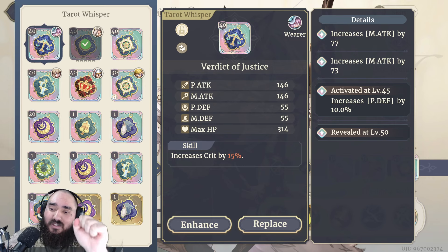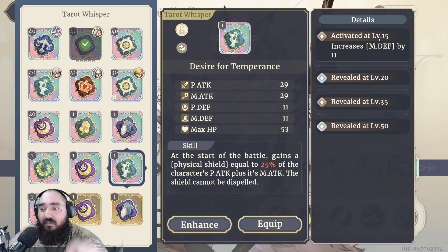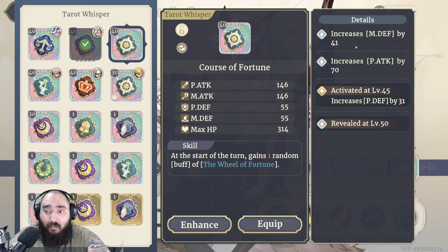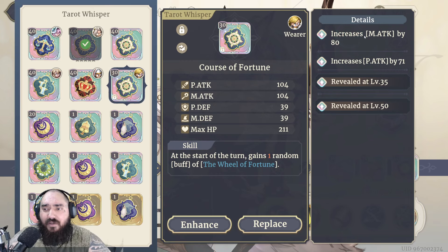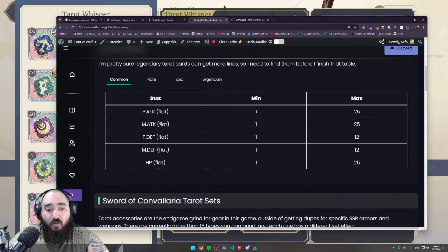All of your tarot cards have four different lines: one activates at level 15, one at 30, one at 40, and the last one at around 55 or 60. There are also rarities — for example, one line might be epic, one common, and two legendary. These rarities affect your min and max rolls. Not only that, but the position of the line also matters — magic attack on the second line has a different min and max roll than the same stat on the third line.